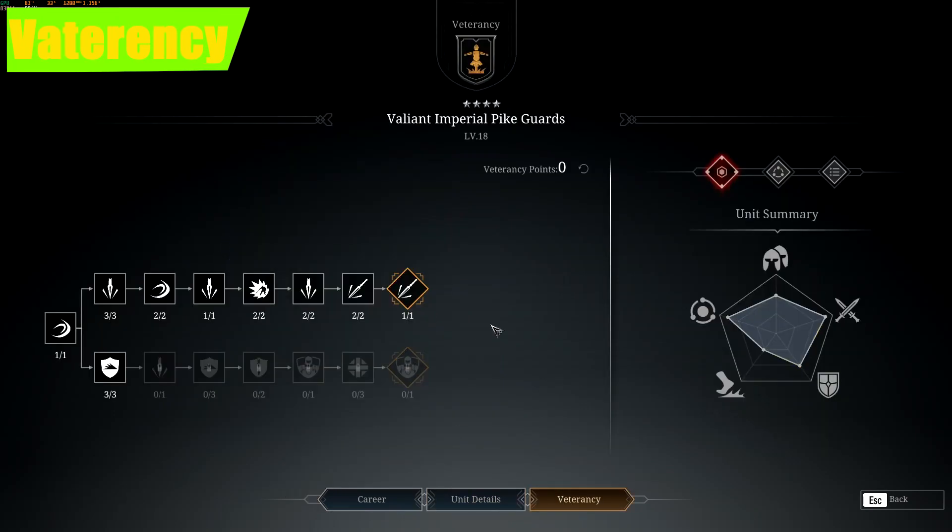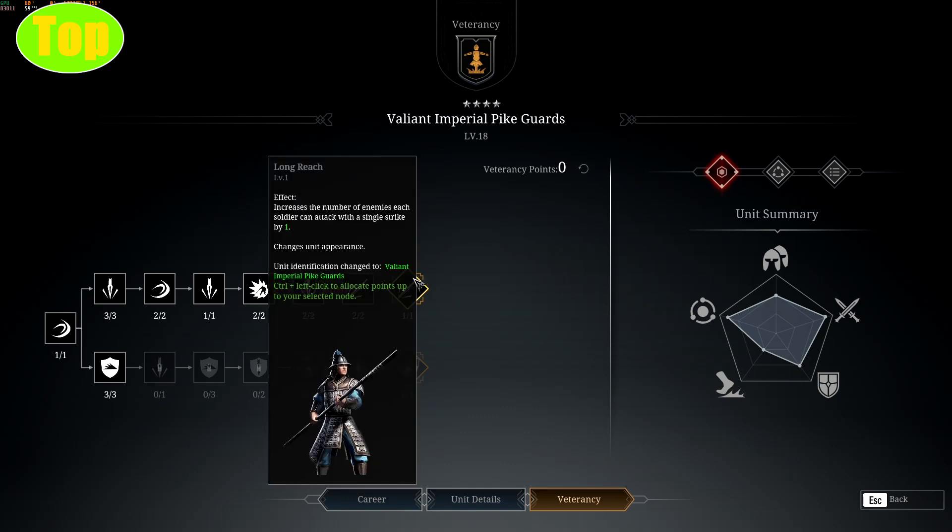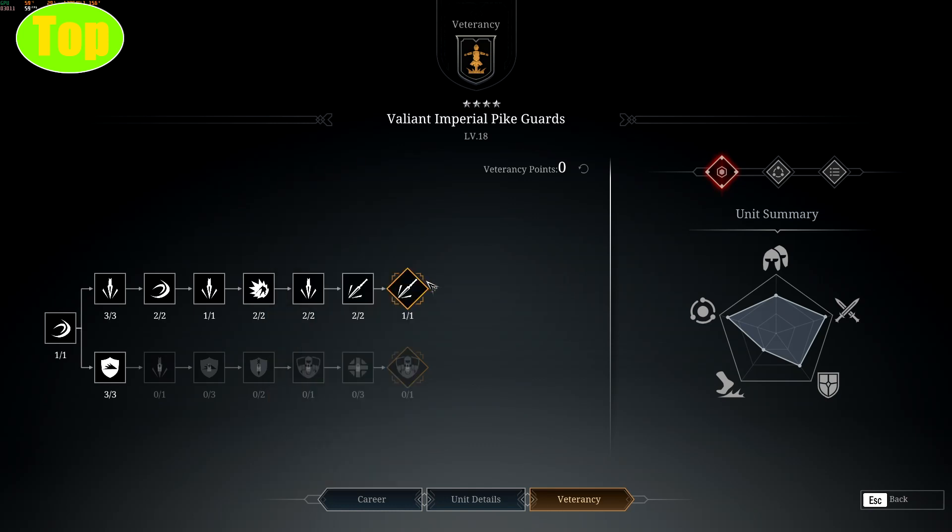Let's get into the veterancy first of all. We have two veterancy lines: the top line and the bottom line. The top line is our damage line, which gives you extreme damage-dealing capabilities, with its last perk being the most notable — giving you the ability to strike two enemy units with a single strike.